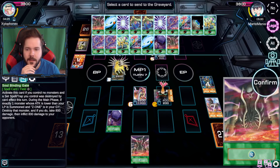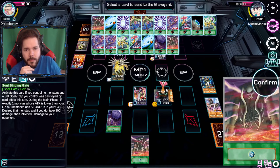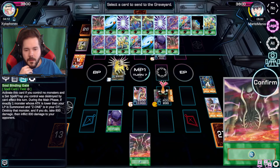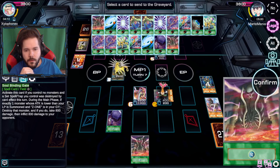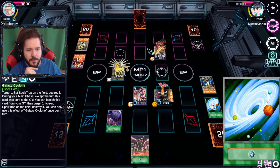I changed up the deck a little bit to make this a more playable thing, but you still need to get the cards. Activate this card if you have no monsters controlled with a card for it - which I could technically do, but I can't do it as a quick play I don't think. All right, so I'll just send the Galaxy Cyclone away.